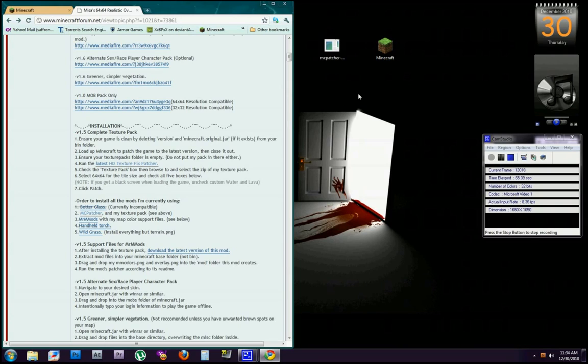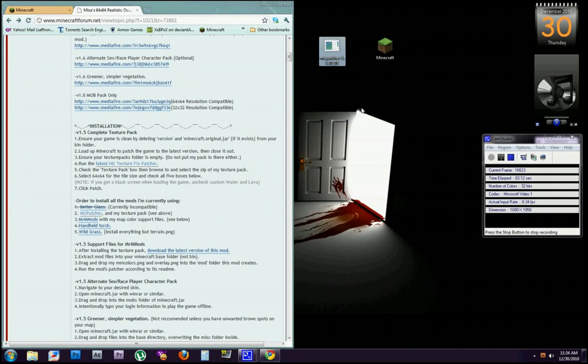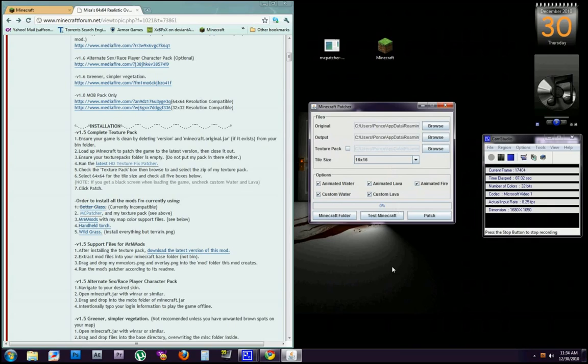The main thing you're going to have to do is download and run this HD texture fix patcher. After you've downloaded it and put it on your desktop or wherever you want, double-click it to open it. It's going to look kind of weird — everybody's going to be like 'what is this?' with the original output and all that. You don't have to worry about most of it.